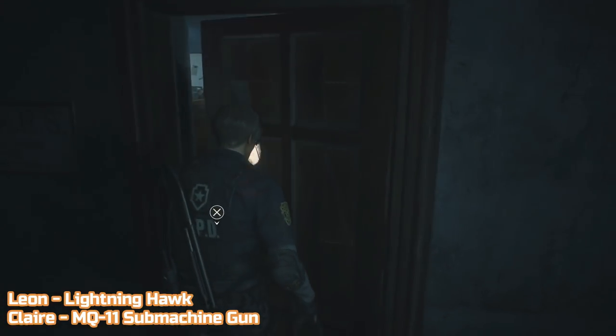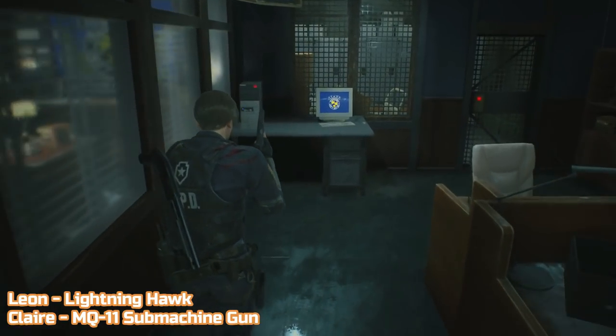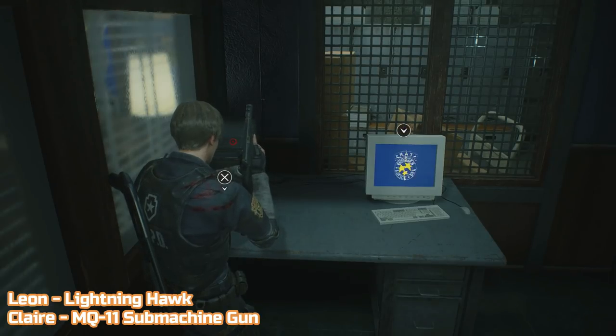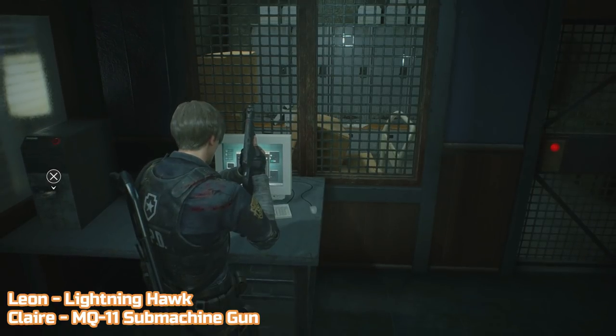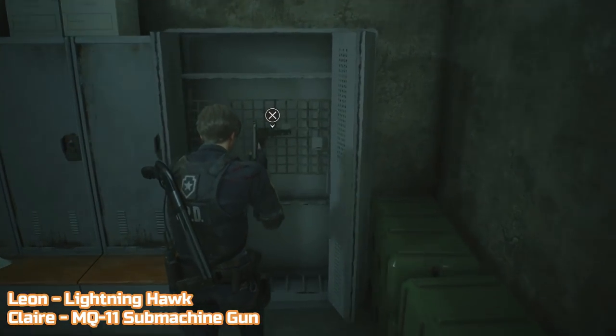Now head all the way over to the other side of the police station to the Stars office. In there will be a computer. Inspect the Stars badge to reveal that it's actually a USB drive and use it with the computer. Then use the terminal to unlock the armoury. Enter it and Leon will find the Lightning Hawk and Claire will find the MQ-11 submachine gun. Before leaving, grab the Stars badge — you'll need it for an upgrade later on.